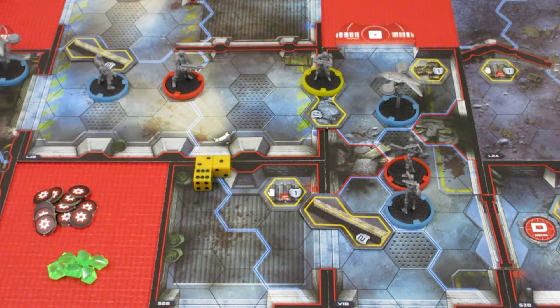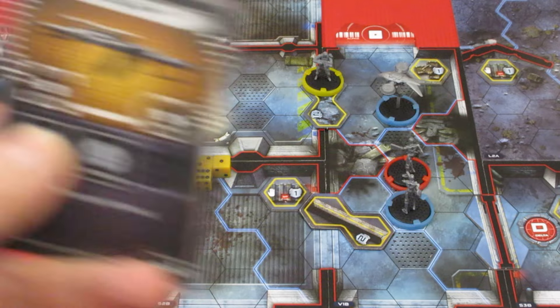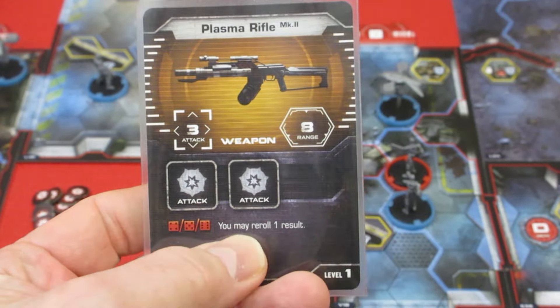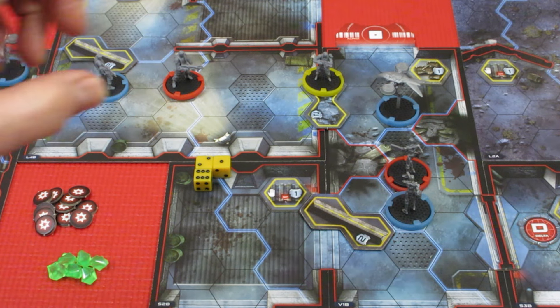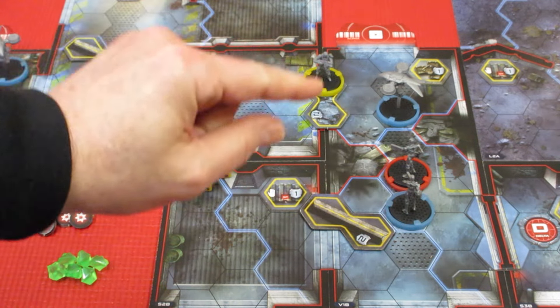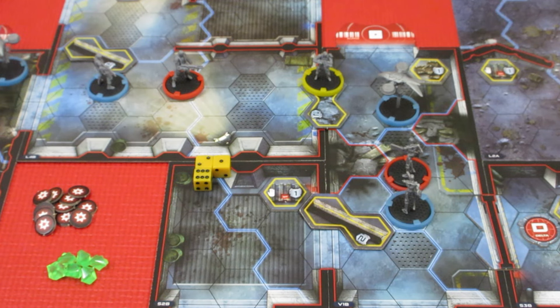We're going to start with the 5 and put it on Alex's Plasma Rifle Mark II, so he gets to re-roll one die, rolling 3 dice, attacking at a range of 8. He's got a lot of range there, and he can actually hit the blue one in the back without clipping the red zone, so he can fire at both T-800s. Let's attack the blue T-800 first, rolling 3 dice with a re-roll.